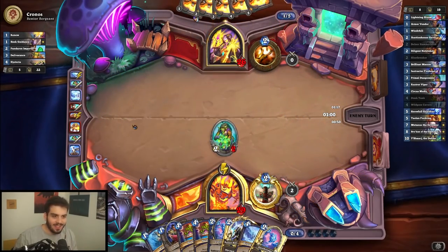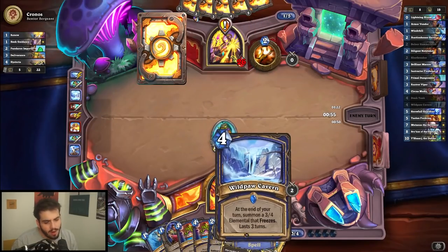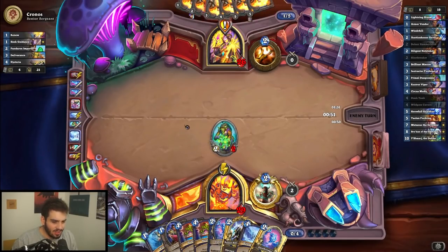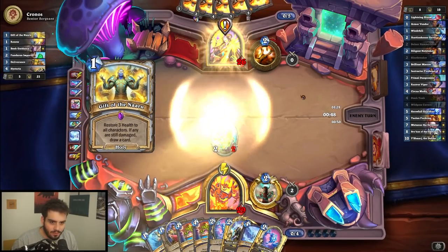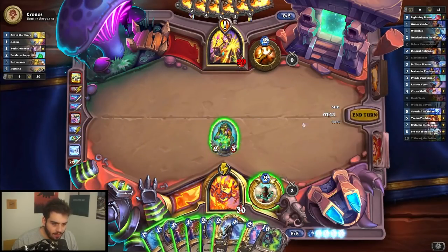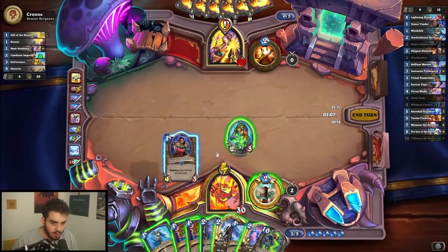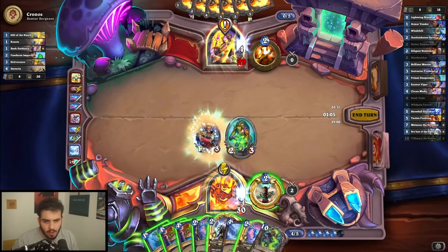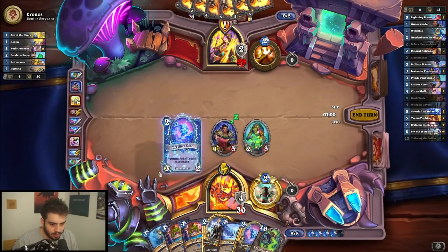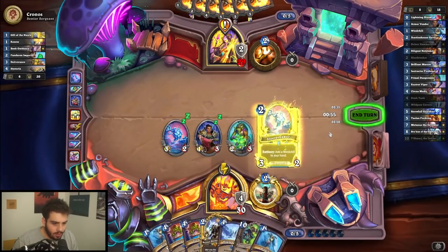Let's go, easy. You just gotta be better — I don't know what to tell you guys. On the second one, we still have a two-two on board, we summon another three-four. Gift of the Naaru is actually pretty good in two-quest priests. There's my Yashiraj — we definitely need to still corrupt. I'm gonna play the armor vendor first because we can actually deal damage here. The double sleep breaker is pretty good because if they're clearing the board they're not really doing anything.